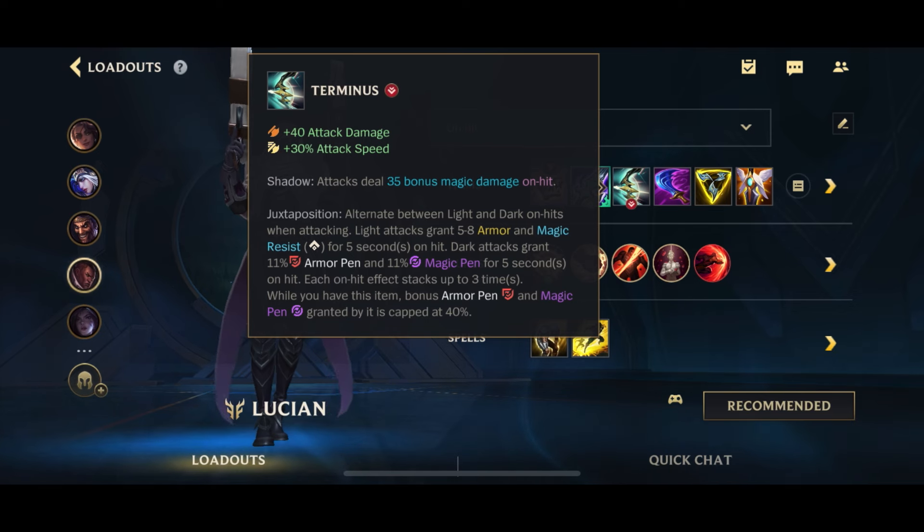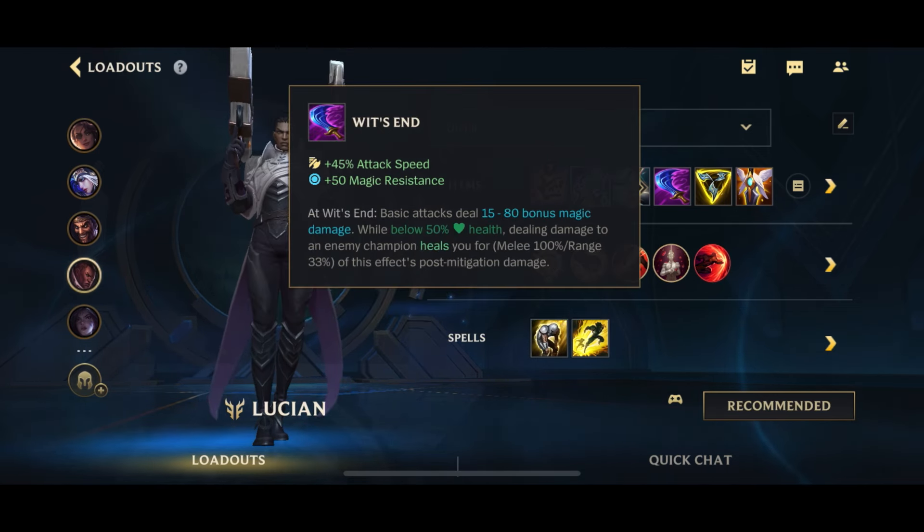Next up we're going for Terminus. Terminus gives more AD and attack speed, magic damage on-hit, stacking armor and magic resist, and stacking penetration as you attack. Lucian stacks this up really quickly because he gets a double auto every single time he casts an ability.